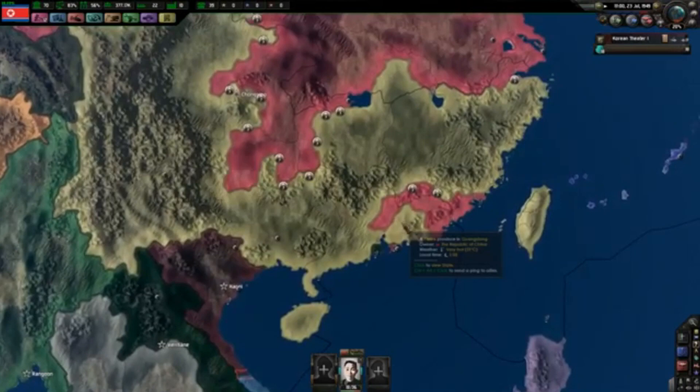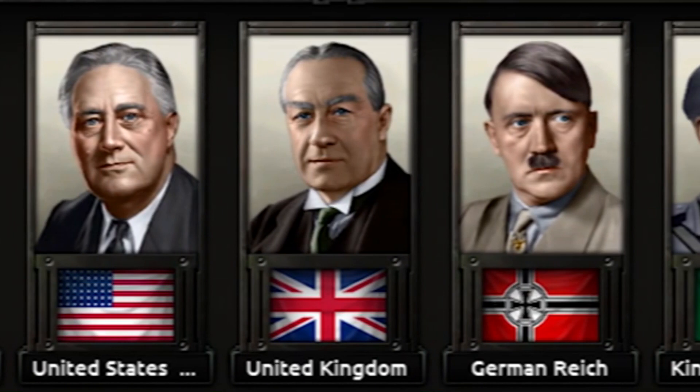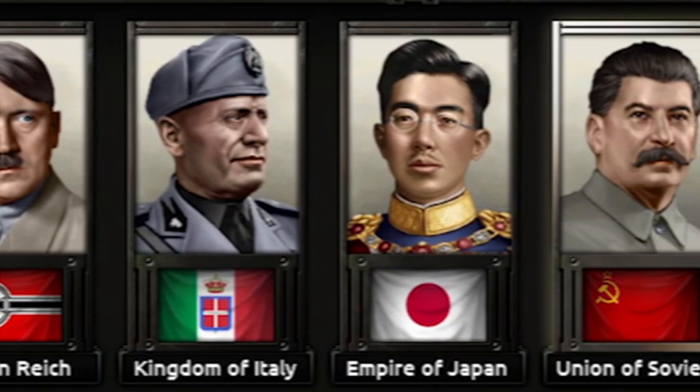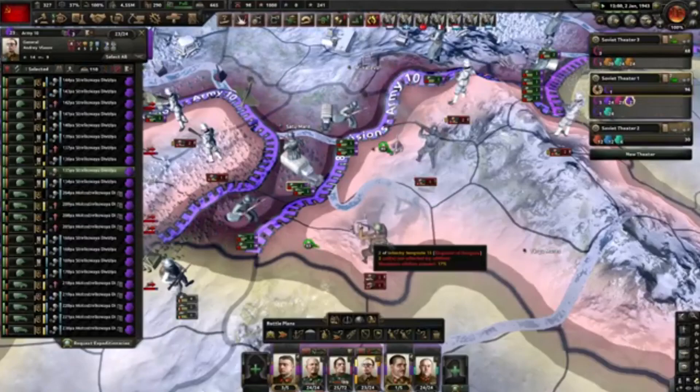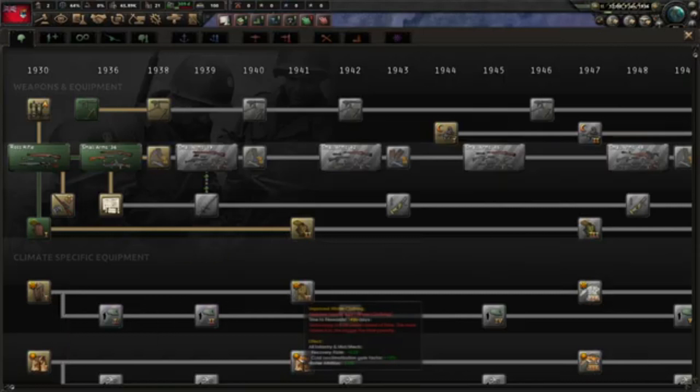There are new ideologies, new focus trees, and quite a lot of stuff you can do in the Cold War mod. On number four spot we have Road to 56 — more than just extending the timeline to 1956, this mod peppers the entire world with greater detail and complexity. No need to wait for Paradox to release content packs or DLCs; this mod gives you a lot of focus trees for dozens of countries that don't have one in the base game.